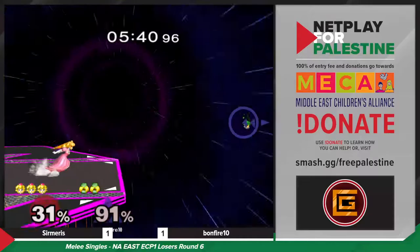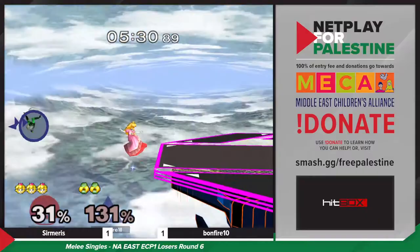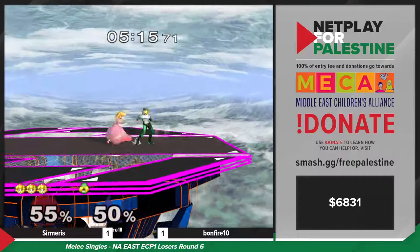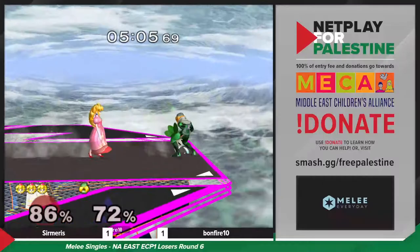It's such a hard move to punish properly if you're not ready for it. More veggie play and throwing it — and once again, Bonfire is on tournament stock. Sermaris has a commanding hold on this game. Bonfire is starting to spam down smashes at this point — kind of a sign of desperation, but maybe an early edge guard would be huge.